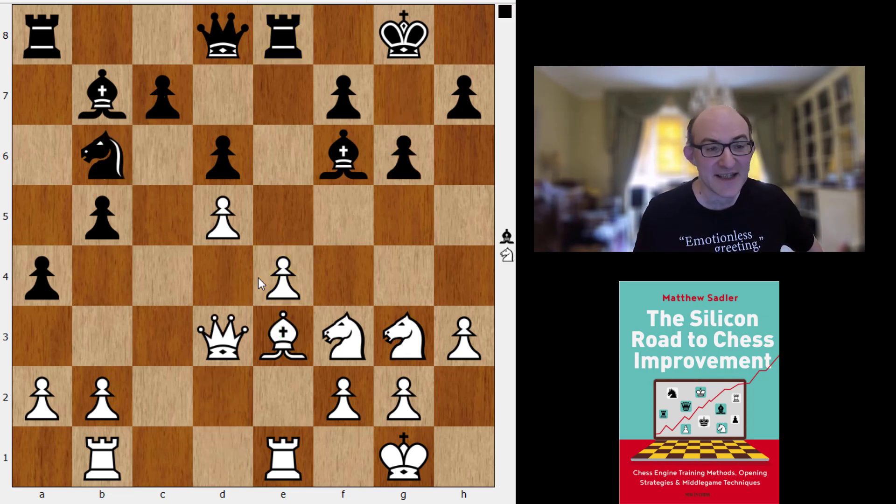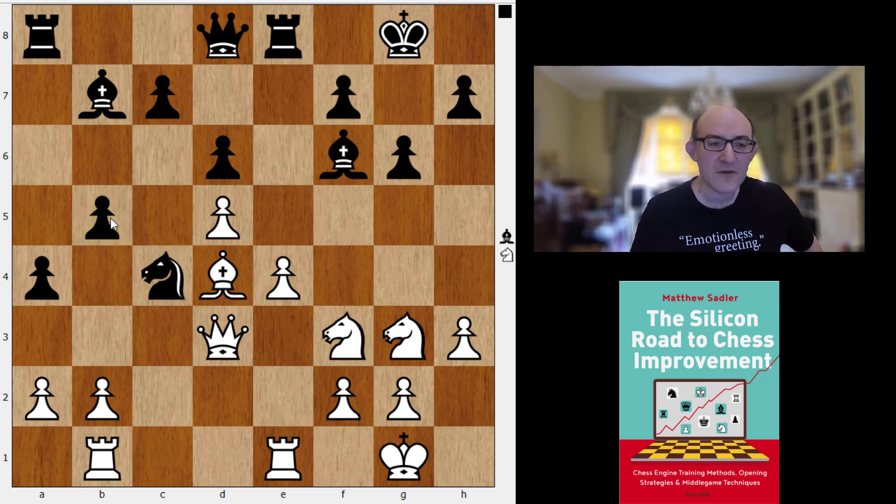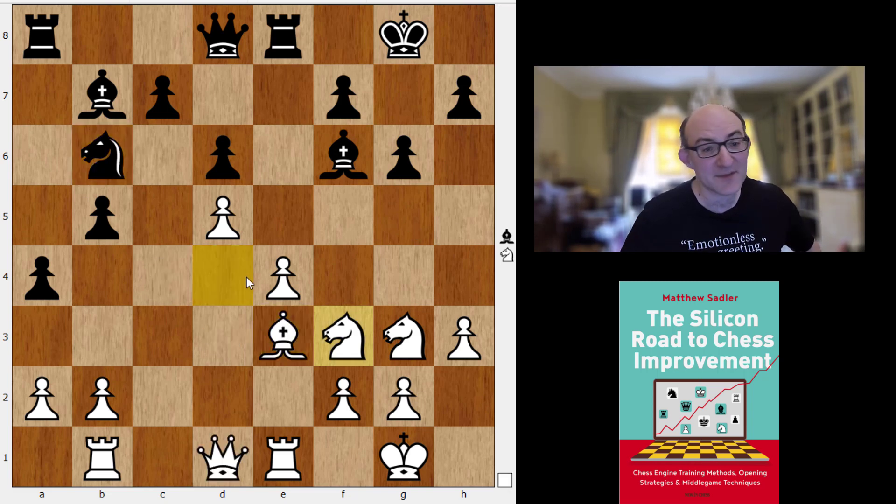So G6, Queen D3 hitting the pawn on B5, Knight C4, and Berserk played Bishop D4 — just going to exchange off the dark-squared Bishops. Something that also tempted Berserk rather than taking on B6 was that Black had just played G6, because once the dark-squared Bishop goes there'll be plenty of weak dark squares to attack.